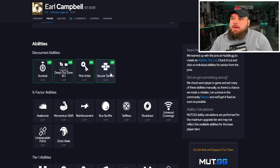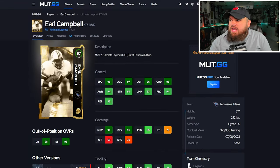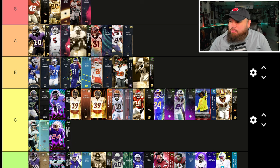I really like the secure tackler for zero because with all the AKA X-factors you go up against, being in certain defenses like Dollar where he can be a sub-linebacker or slot CB that blitzes can really help you stop the run. Or in a 3-3 to 3-3 cub defense as one of your outside linebackers that occasionally blitzes, he can help stop those AKA X-factors. I think he's kind of similar to Trey Lance - same reason I like Trey Lance, I like Earl Campbell. I'm putting him right by Trey Lance.